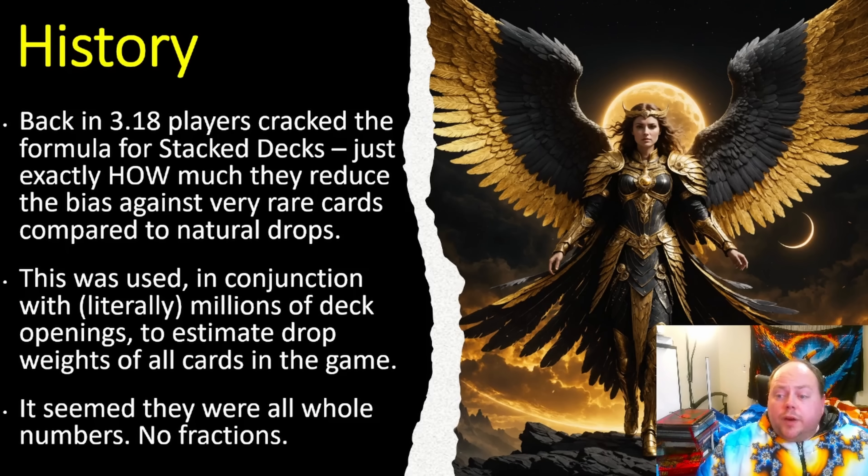Let's quickly talk about the history of what players have known about divination card drop rates. Back before 3.18, it was mostly down to intuitive feel. If you farmed Burial Chambers for a while, you came to the conclusion that the Doctor was not a common card. If you farmed the Fields map, you concluded that Reign of Chaos was very common. Note that divination cards have had reshuffles since this era, so those drop locations are not necessarily currently accurate.